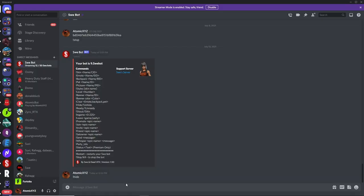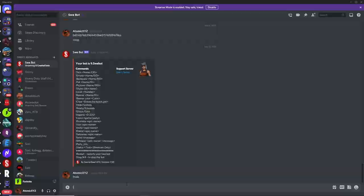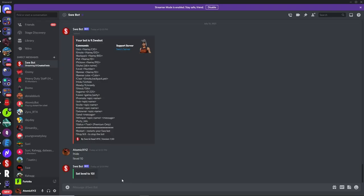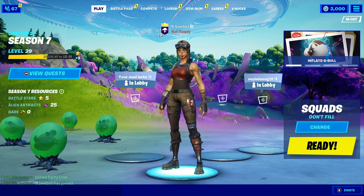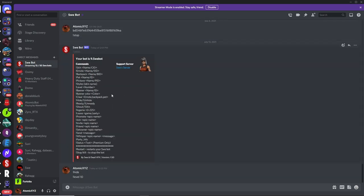You'll notice that the level is currently 999. If you want to change that, you can use the level command and change it to whatever level you want. For example, make it level 10 and you'll see the level has changed to 10. I'm only going to show a few of these commands because showing all of them would take too long.